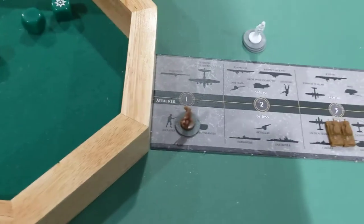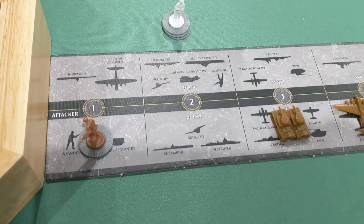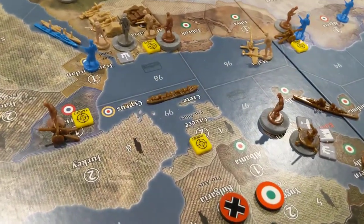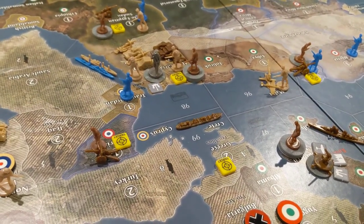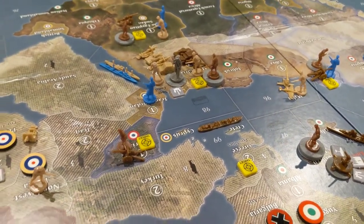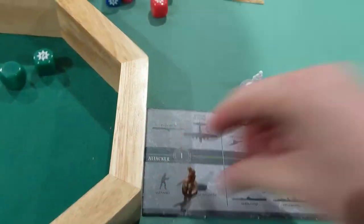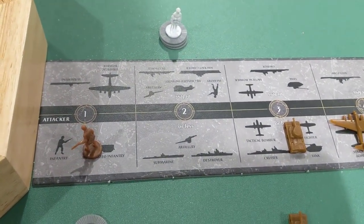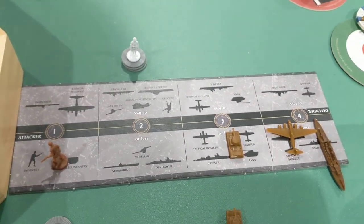The Greeks get two hits back — pretty nice for them. Now I'm thinking: do you take both guys? There's a transport sitting there that can take two units down and hit Egypt next turn. But it can't take two tanks. So I'm going to take one tank as a loss, because I want both infantry to go down and hit Egypt next turn. Can't take both tanks, so I'll do that.